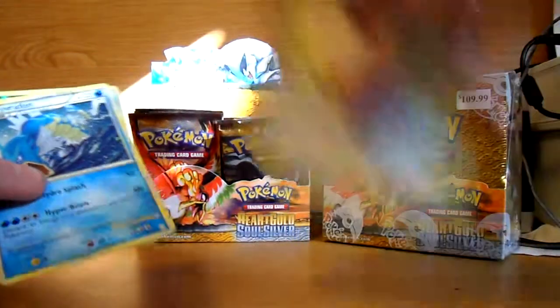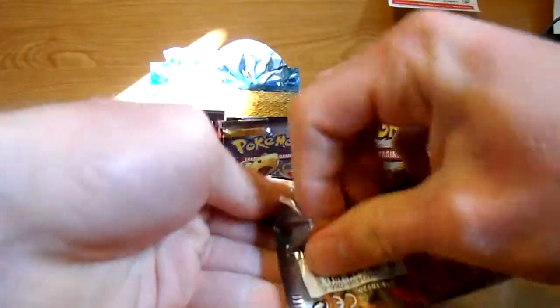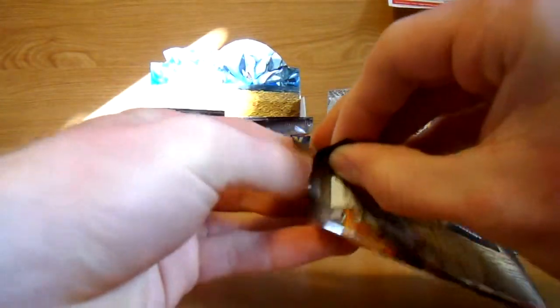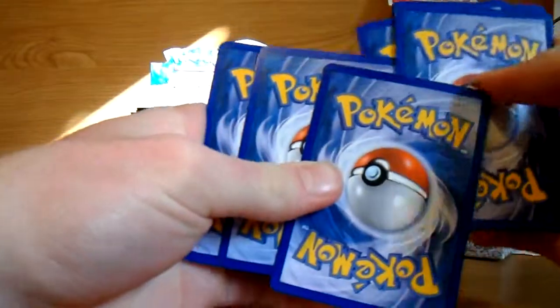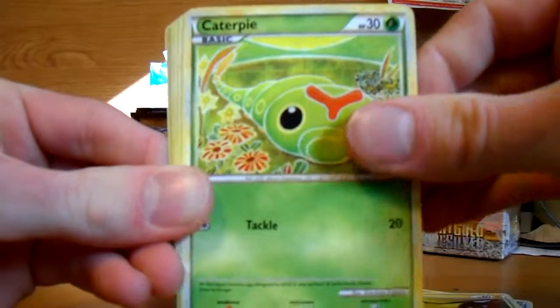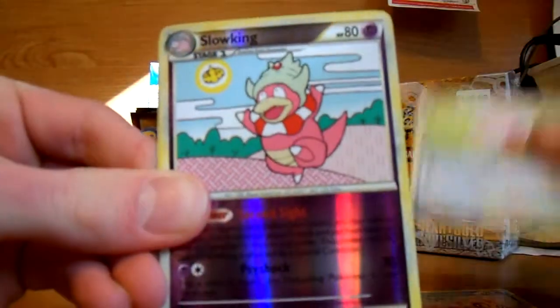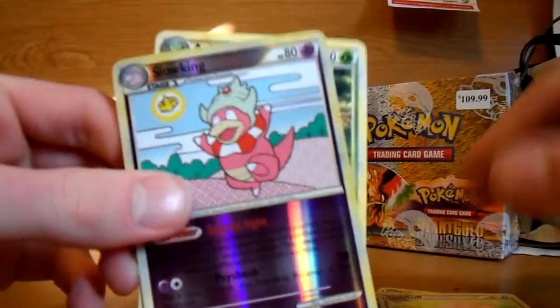Alright, last pack of this video. Prank, Hoppit, Phampy, Pikachu, Caterpie, Unknown, Della Bird, Igglybuff, Slowking Reverse — which is rare — and Areados. That's good, two rares. See you guys in part 3.